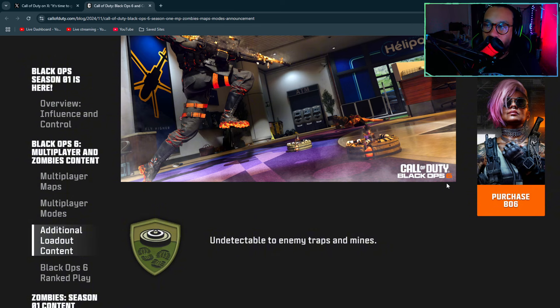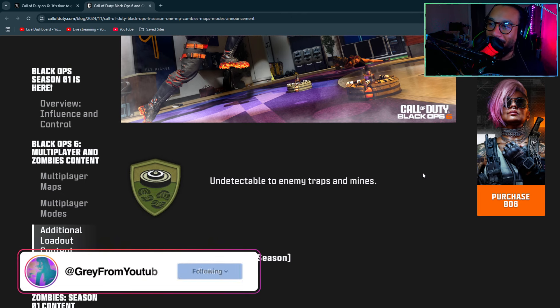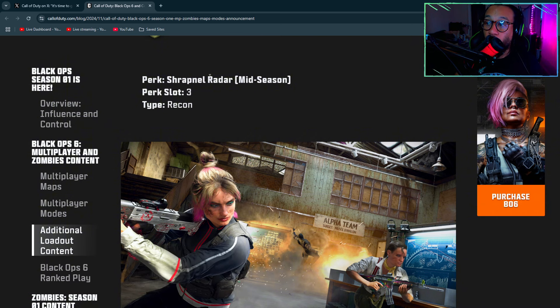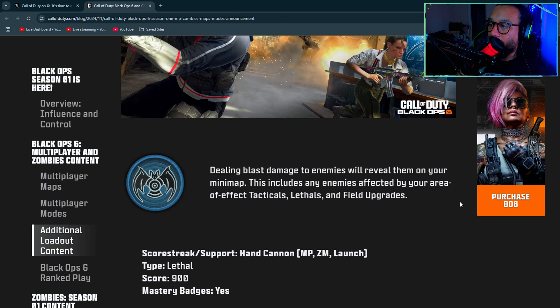I love this style of perk because you do get matches where people are hiding in the back placing traps — you just use Shadow and mess with them the whole match. We're also getting a mid-season perk called Shrapnel Radar in the Perk 3 slot alongside Recon. Dealing blast damage to enemies reveals them on your minimap, including enemies affected by area-of-effect tacticals, lethals, and field upgrades. Probably won't use that one much.